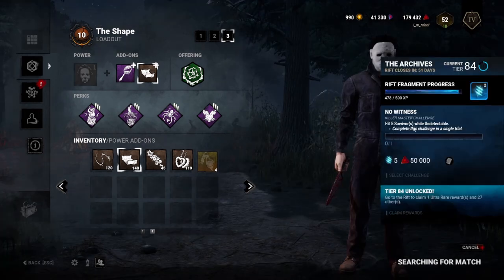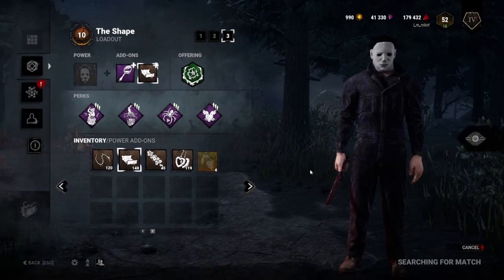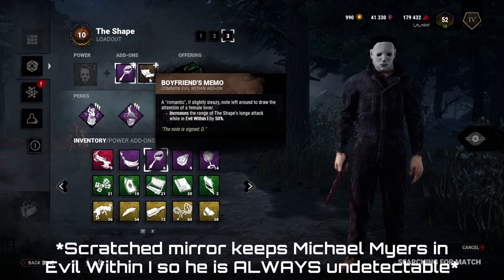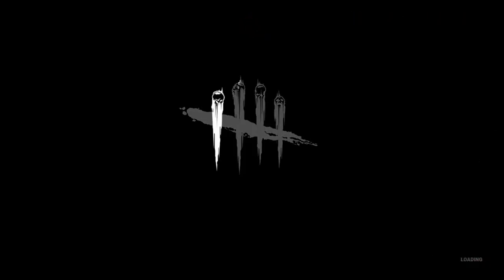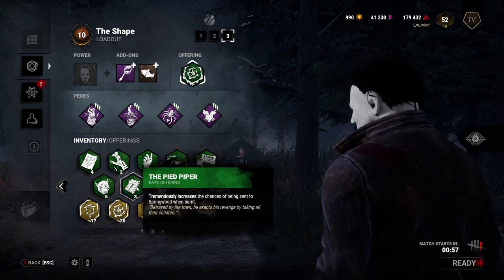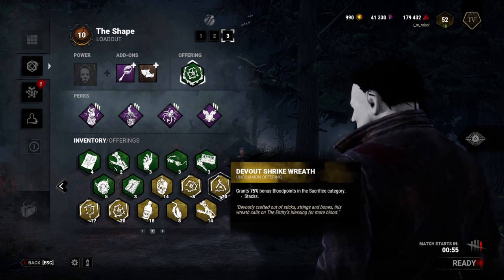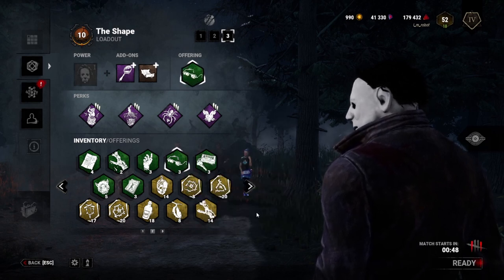Alright, we need to hit five survivors while undetectable in one trial. For this we're going to go to Michael with Scratch Mirror, then use the Boyfriend's Memo add-on to increase our lunge attack in Evil Within one by fifty percent. We do need to send people to a map though, so we'll use Leary's. I don't like Mint Witch because there's a lot of hallways where people could see you, same with RPD.